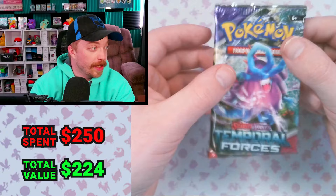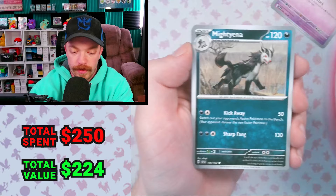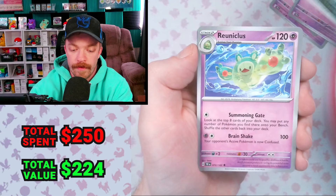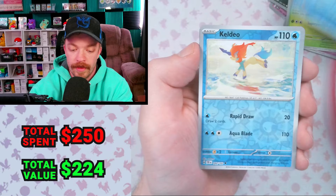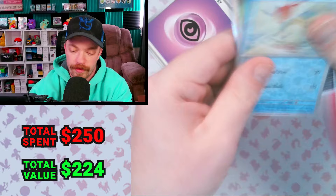This is the last pack of the stream. We got Bronzor, Mightyena, Duosion, Haunter, Reuniclus, Mist Energy, Sawsbuck, Reverse Totodile, Reverse Keldeo, Iron Thorns holo. Pack number 69 for the win. As you can see, we got some fantastic value out of this set — we'll probably actually make our money back once we get some of these cards graded, which is absolutely awesome. Thank you guys so much for watching. Don't forget to hit the like button and subscribe to the channel, and I will see you in the next one.